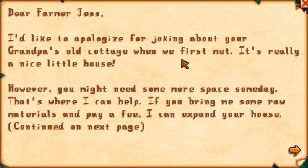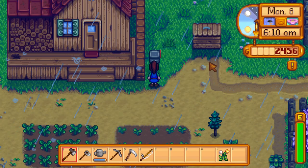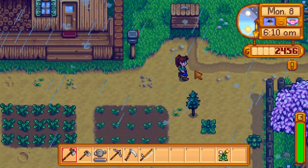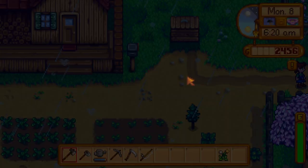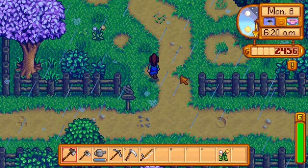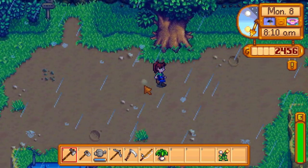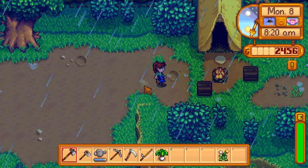The letter is an apology for joking about grandpa's old cottage when we first met. Robin's just advertising her goods, so nothing doing there. Time to get looking around for forageables as usual — we can go to the lake and see what the rain is doing to Linus's tent.